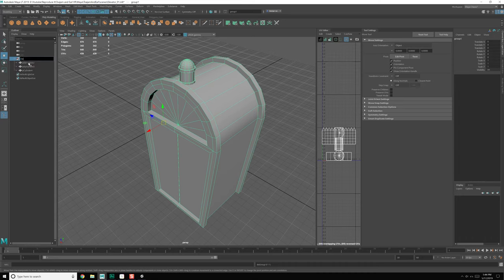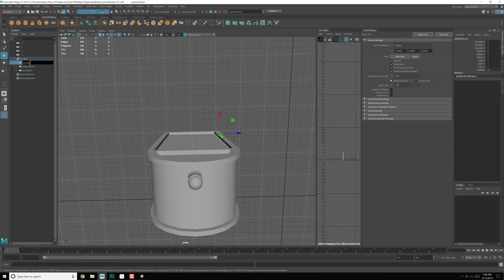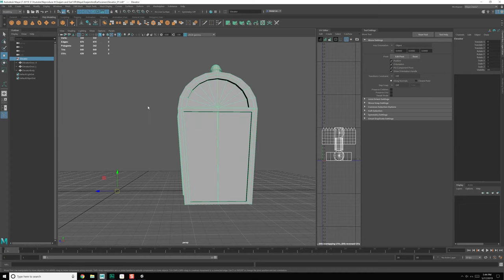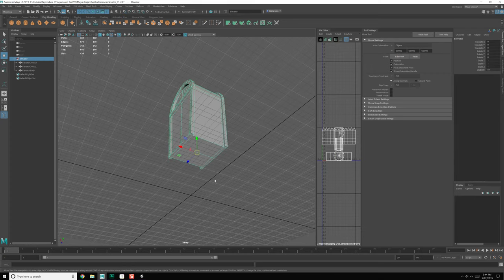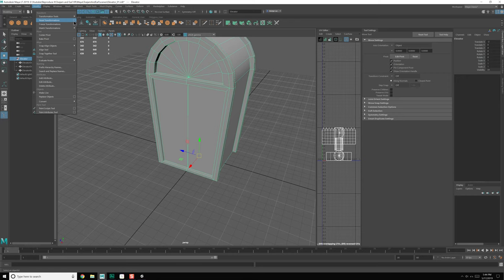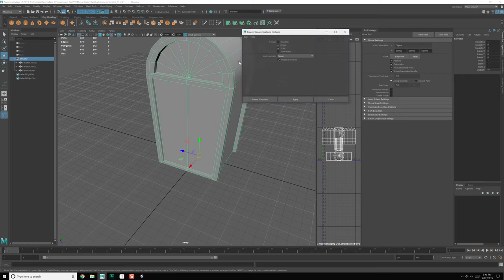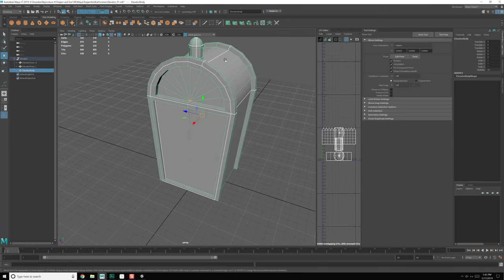So we've got Elevator, and then Poly Surface 1 — from this perspective that is Elevator Door Underscore Right. Then Elevator Door Underscore Left. Then Elevator Body. Let's Modify Center Pivot on this thing — D and X, I think right there is the perfect place. Put this over here, save that. Go to Modify, Freeze Transforms — we want Rotate, Scale, and Translate as well. Now everyone's zeroed out and they're all in the right place.